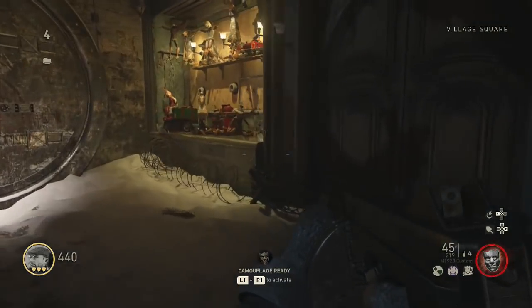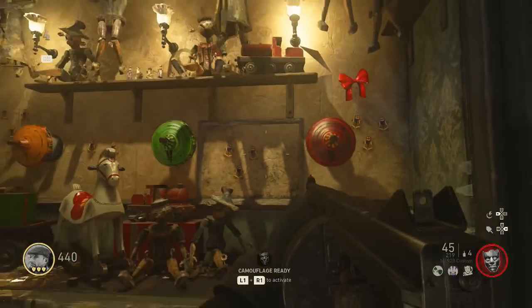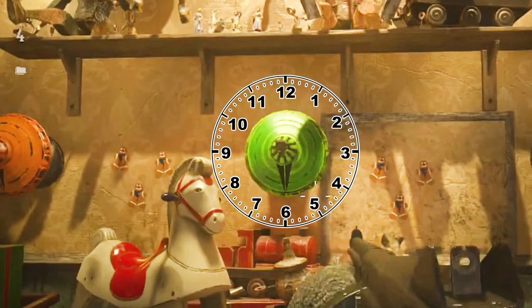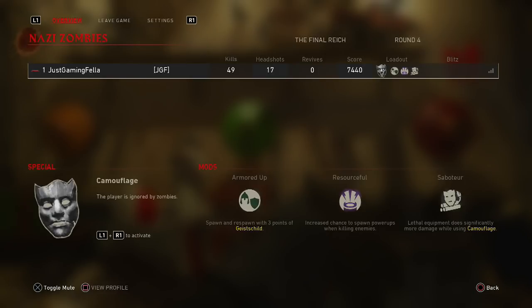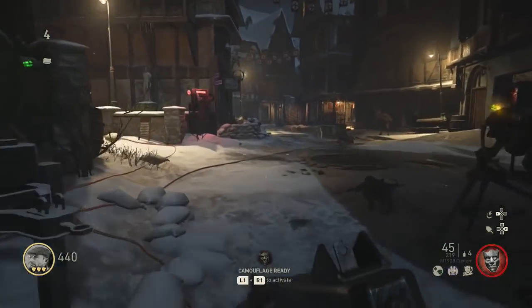When you come to the toy shop window, press square to place all three spinning tops onto the wall. When you've placed them they'll all be facing down. To understand this mechanic, imagine a clock face on the three spinning tops with the arrow pointing to the number six. We now need to find objects around the map that have a number and a colour on them. For example, a red object with the number seven means you change the red spinning top to the seven position on the clock.